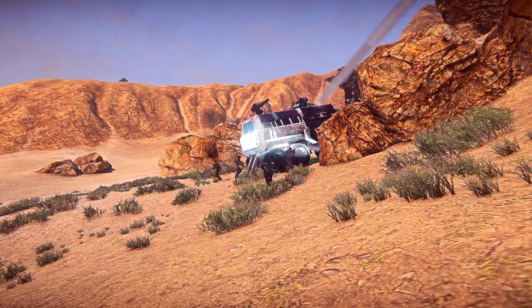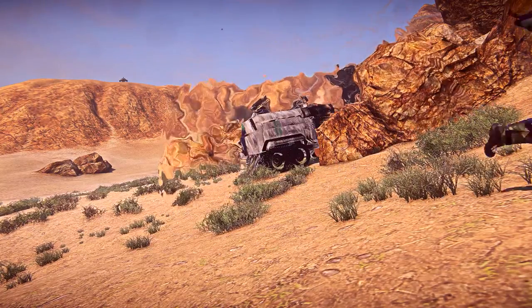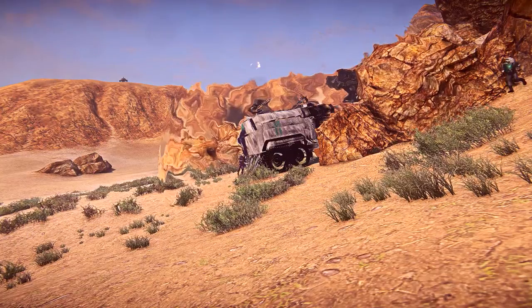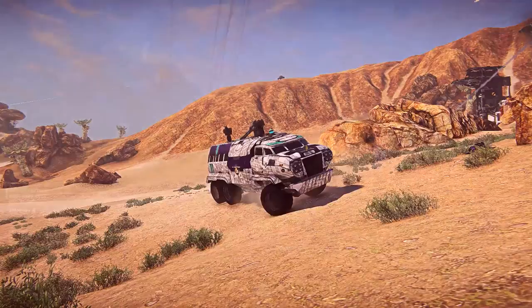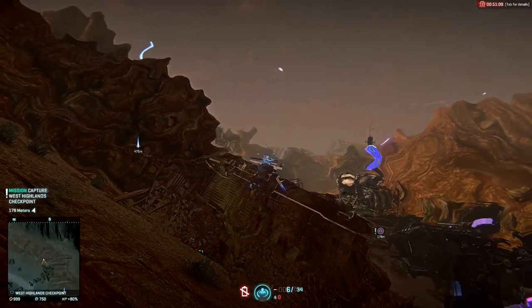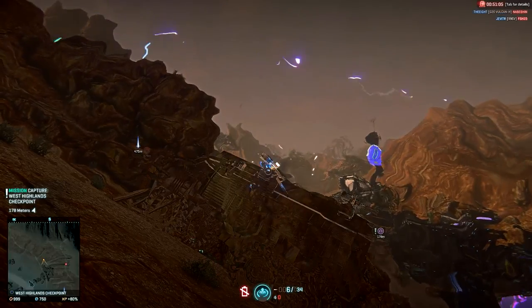The same thing goes for VS Maxes using Zealot Overdrive. Jet assaults can fly around inside the bubble without uncloaking. And lastly, we have infiltrators, who are somewhat in between. When an infiltrator cloaks or uncloaks while inside the bubble, they appear briefly and then go through the normal cloaking animation.